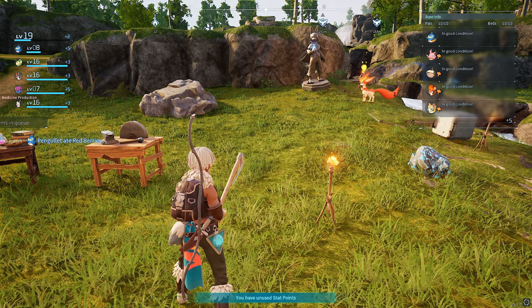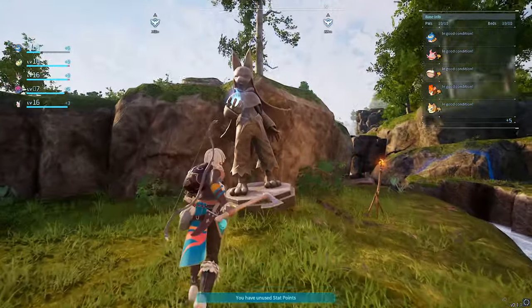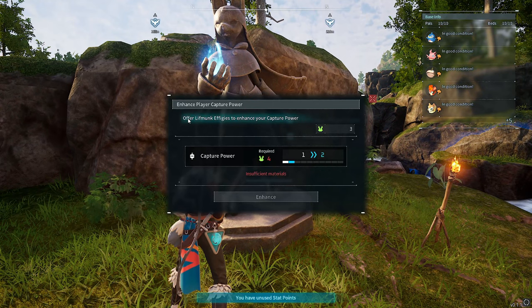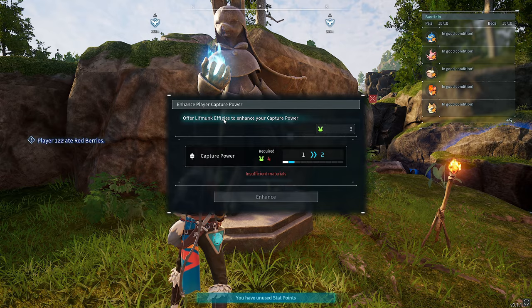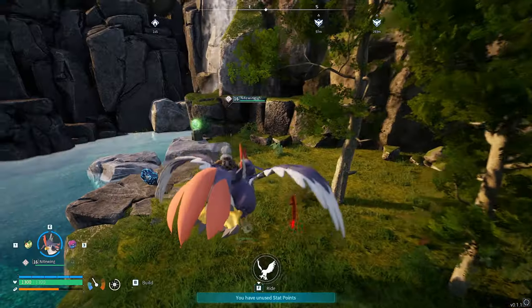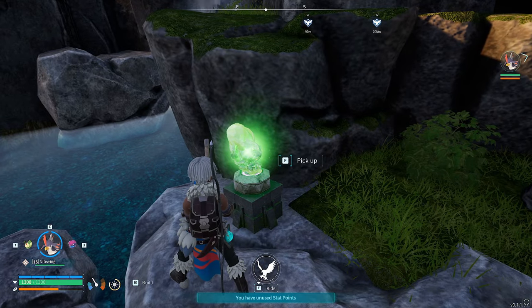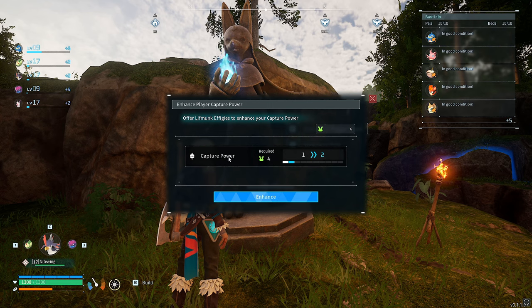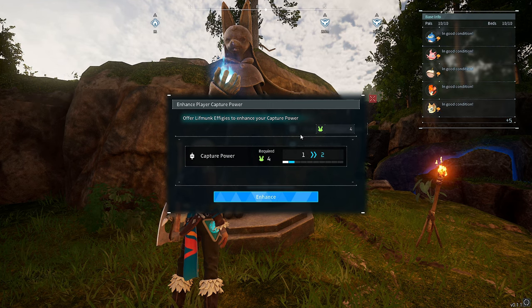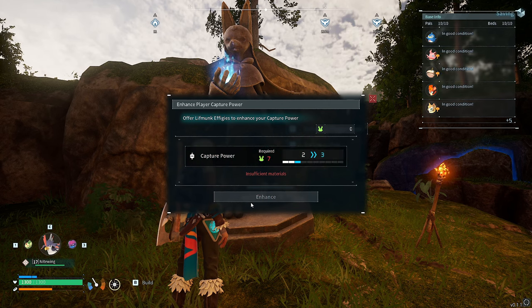You need to build this structure, and it uses Lift Monk effigies — these green glowy things you find around the map that actually increase your own capture power. So now I've done this, I have capture power. This is a must-have for when you start capturing higher-level pals, because they do become harder and harder to catch the further you get through the game, which obviously makes sense.